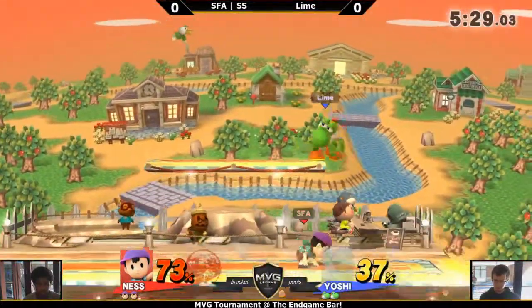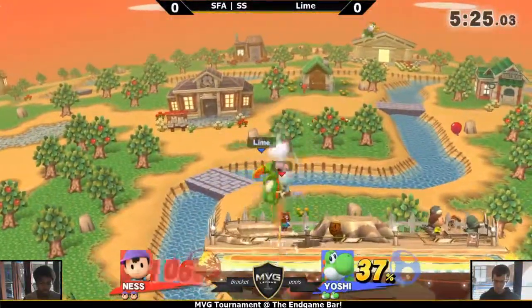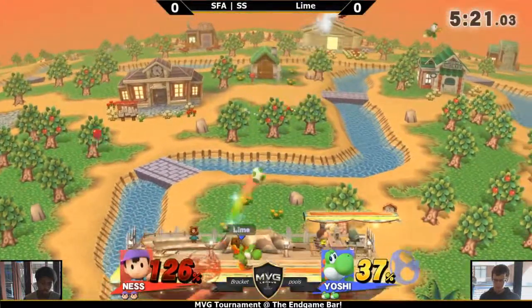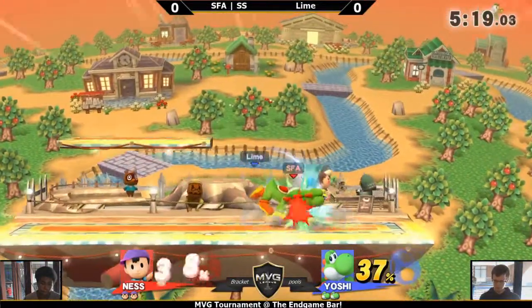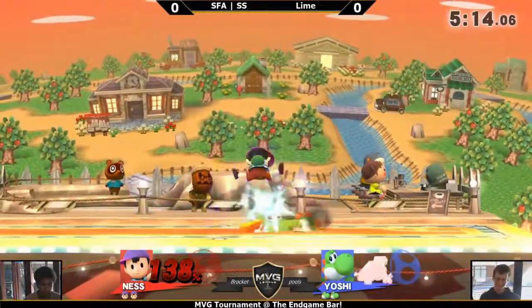Ness wants to space Yoshi out with forward aerials, wants to get in on him. Yoshi's entire goal is to keep away with eggs and use his incredible aerials like forward air and neutral air. The key is that Yoshi's forward air auto-cancels early — very low lag.